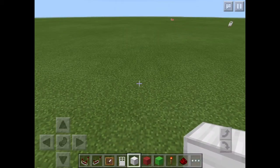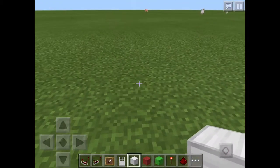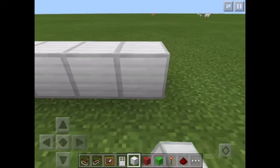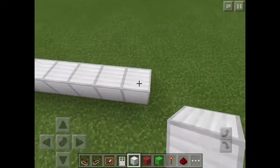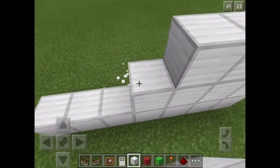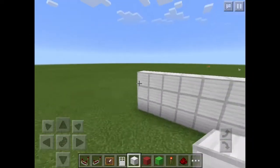The block of iron and redstone torch are optional and I'll show you why. You're going to use any block of your choice and make something 7 blocks long and 3 blocks high — and that is also optional. You can have it however tall or however long you want it.